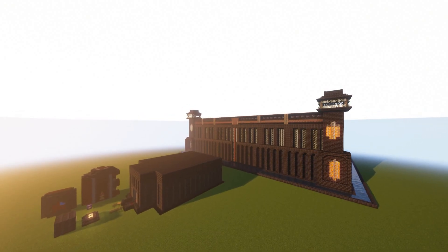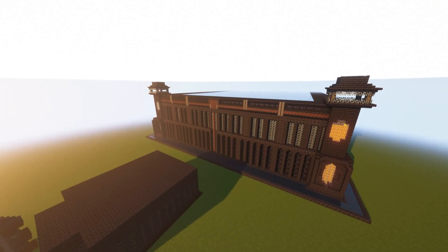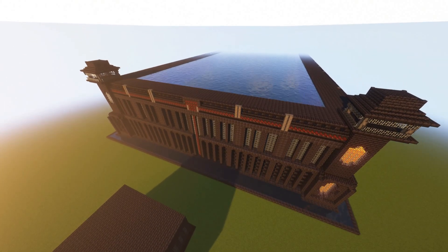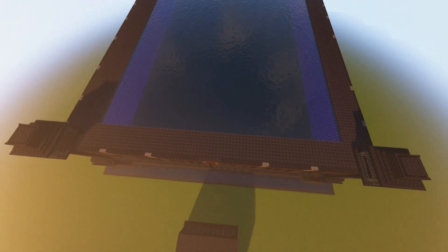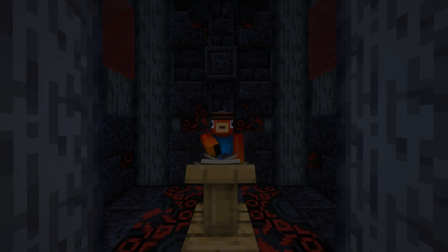If you wanted to visit this prison in a real scenario, you'd have to join a voice call on Discord to make sure that everything runs smoothly and nothing happens that can bypass security. If the guards have any reason to be suspicious, the visitor or prisoner will be asked to share their screen, and they will confirm that it's not a fake screen share to ensure they have no items or anything that would bypass security.